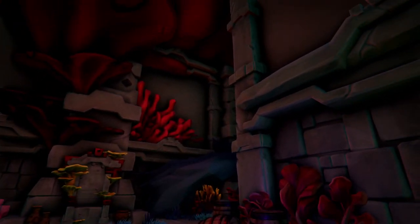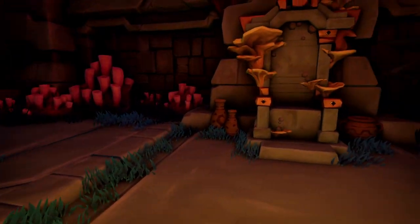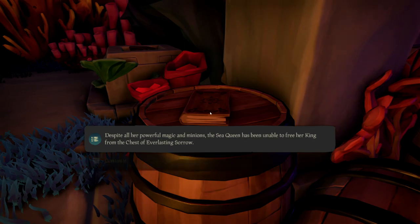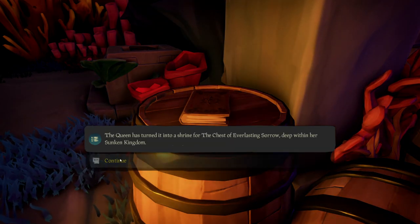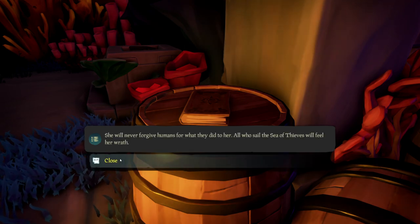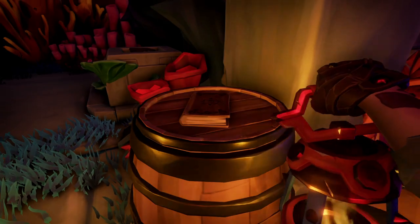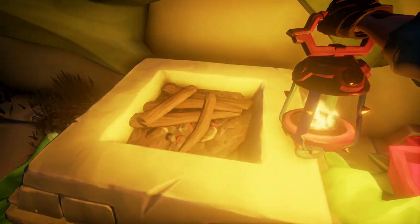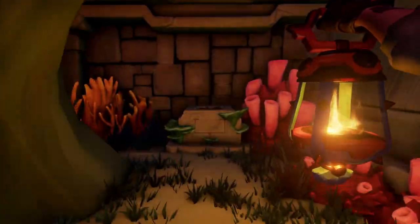Once you walk into this newly opened room — the throne room — you're going to find the journal on top of a barrel. The next step is to light all of these beacons that you see around. So take your lantern, go around, and light all of these beacons.